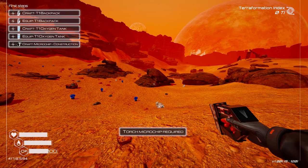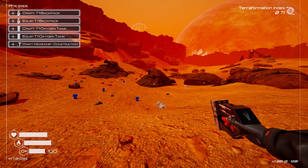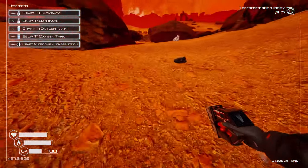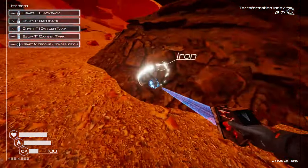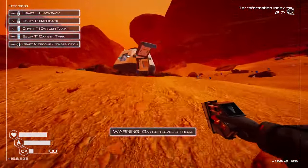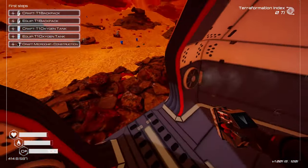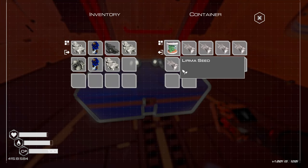We can get feedback by pressing F8, which is nice. Tab is our menu for inventory and crafting. I'm just going to start collecting some stuff — cobalt, ice, et cetera. Now if you're not used to my editing style, I usually play and then cut out bits and pieces here and there. Our oxygen is getting low, so let's go back to our little pod. We craft here at the move station, and we also have a storage crate. We have some Larima seeds so we can start doing some oxygen work.